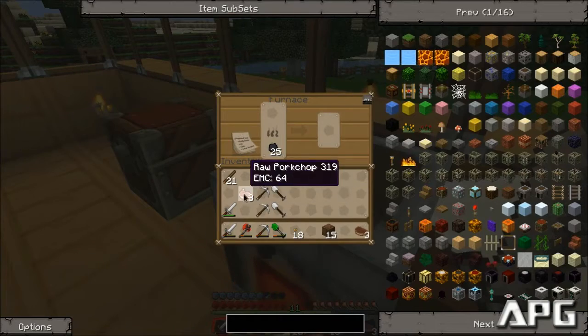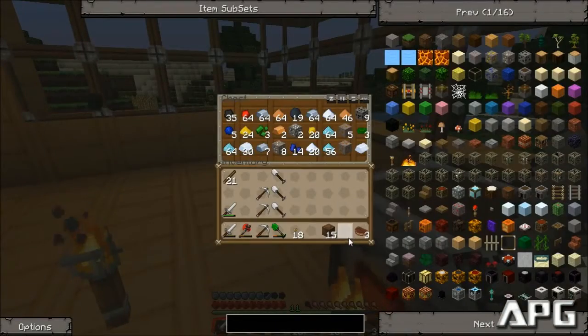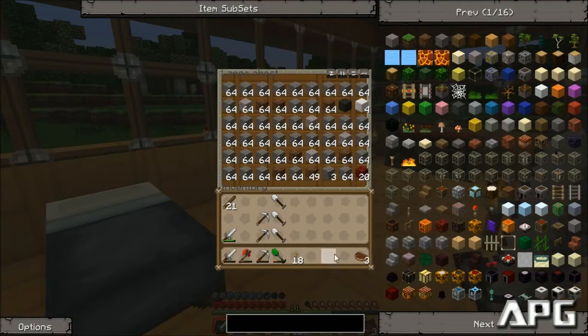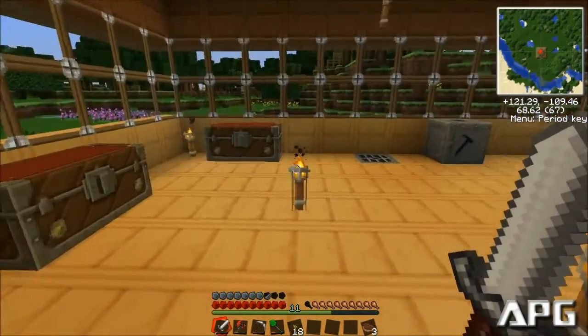Oh my god, do I need this food. I had a stack of chicken that was lost in an unfortunate series of events. Is there anything in here that I actually need, or anything that shouldn't be here? Maybe the wool, but that's not a big deal. I am running out of space in my cobble and junk chest. We're going to need to get that energy converter relatively soon.